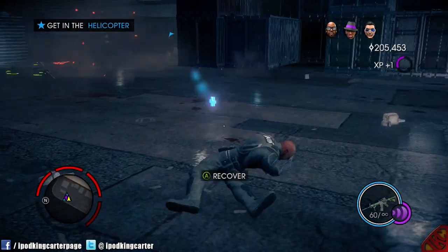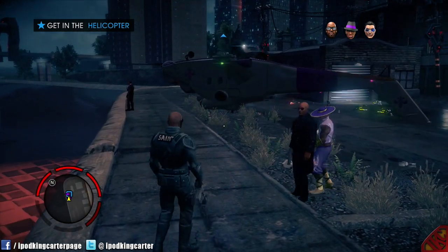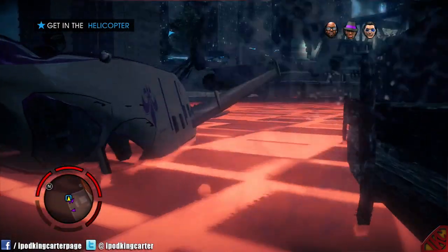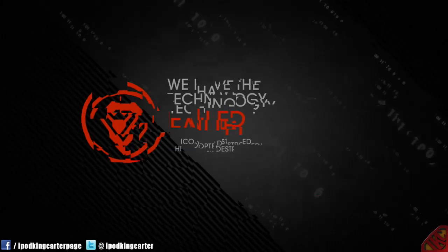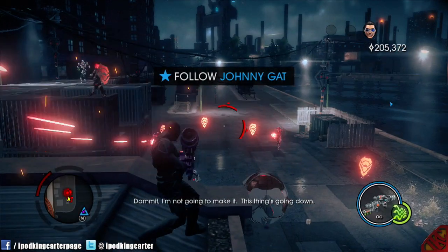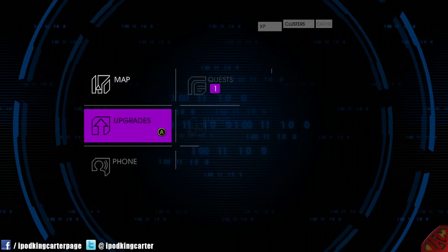Everybody gonna get in? Oh, that was my bad. So the helicopter is about to blow up — I think that's a total fail. So what do we do now? Yeah, I fell. That's what happens. Note to self: do not use super sprint near a helicopter. Damn it, I'm not gonna make it, this thing's going down. All right, let me restart and invite the boys back.